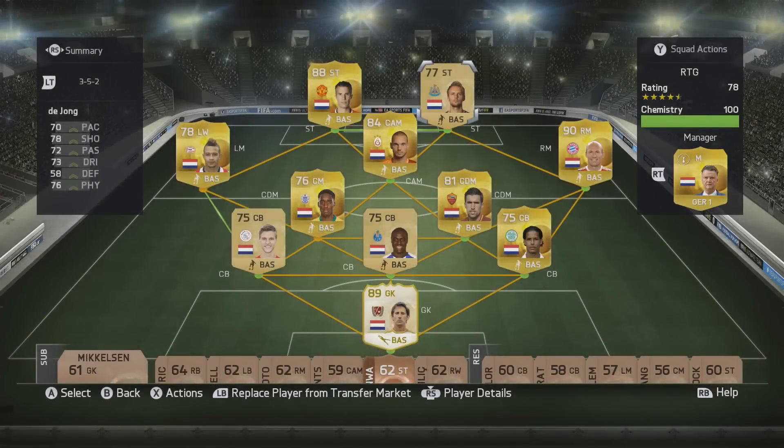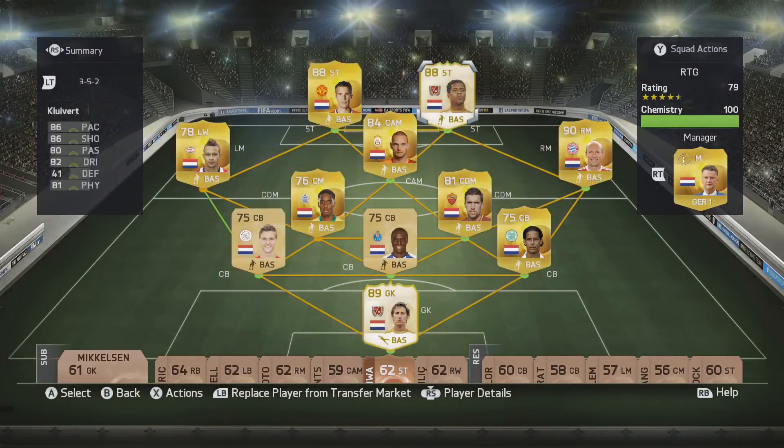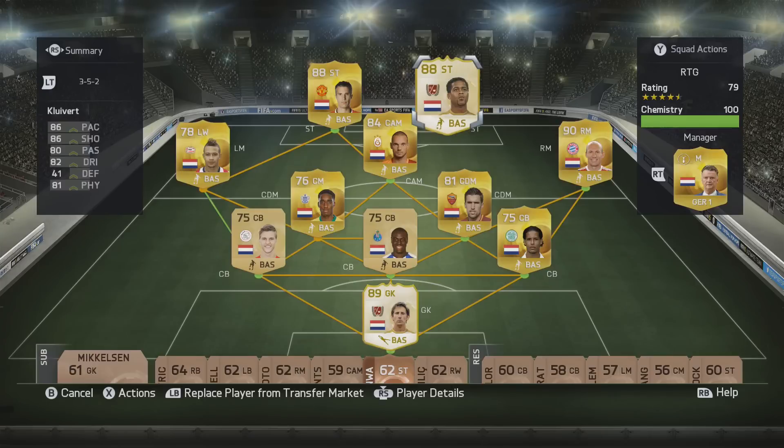How's it going lads, Marshall here and welcome back to the Road to Glory. Now last time you had a choice between the legends Ruud van Nistelrooy and Patrick Kluivert. Both great legends, both great players on this game, and you guys went with the one on the right — Patrick Kluivert.